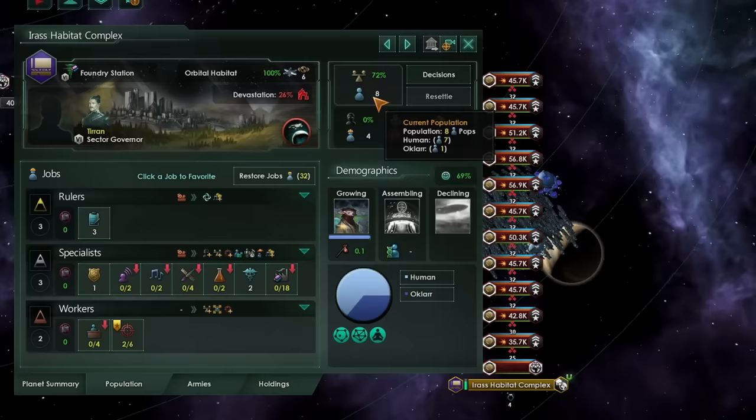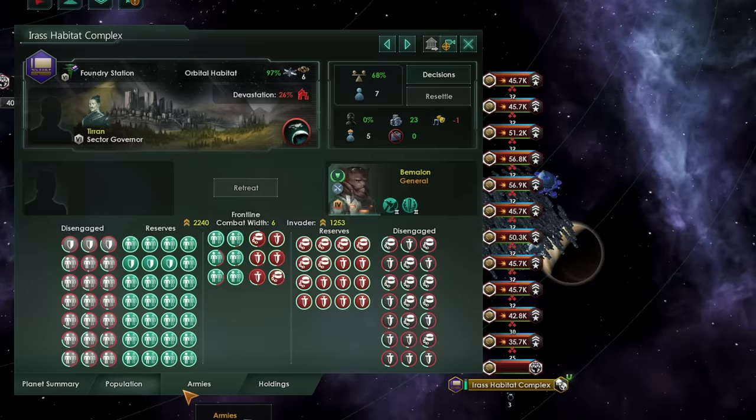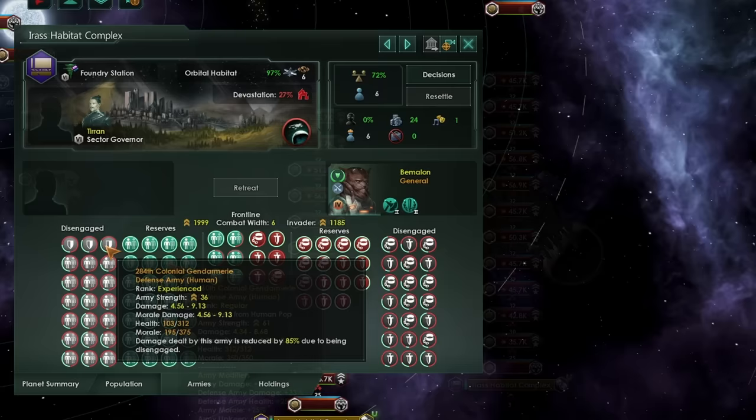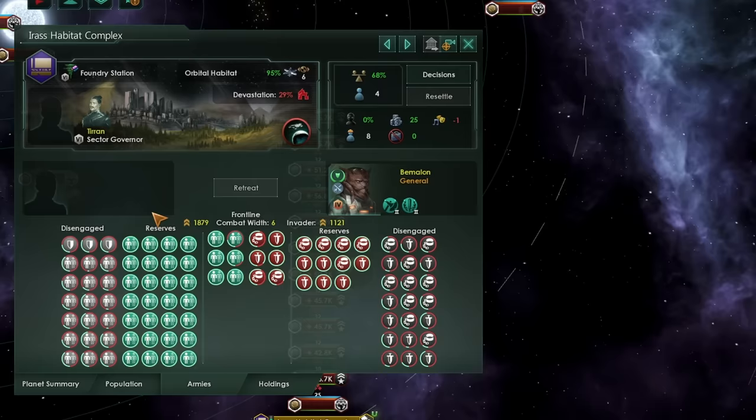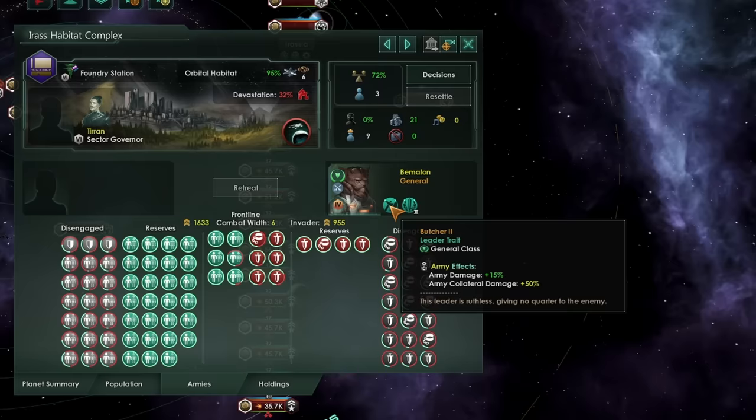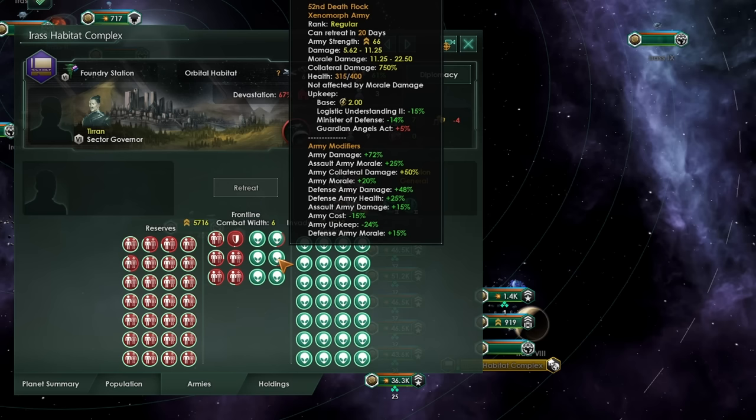This is especially devastating when you have lots of Pops working the Soldier Jobs, as this will cause your defensive armies to despawn. So if you're trying to break through a Fortress world with lots of armies, collateral damage is the easiest way to get rid of those defenses if they have many soldier jobs. The best way to cut through this quickly is to go with something like a Butcher General, giving you 50% additional collateral damage, or unleashing horrors like Xenomorphs on the planet below. Xenomorphs, along with Mega Warforms, deal absolutely insane levels of collateral damage.